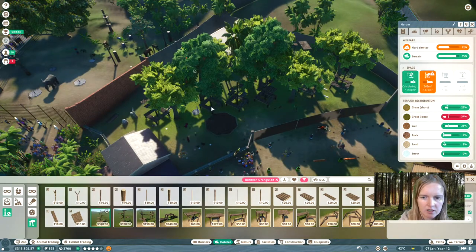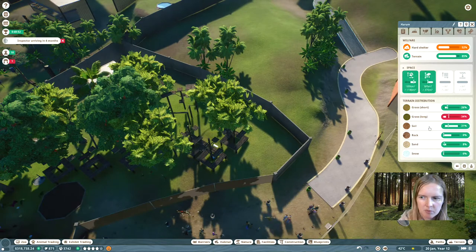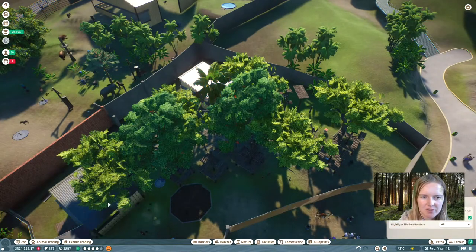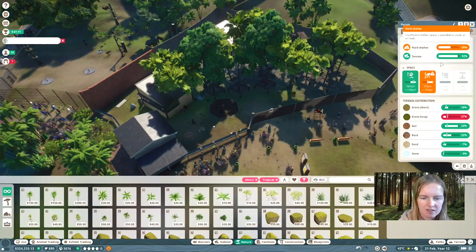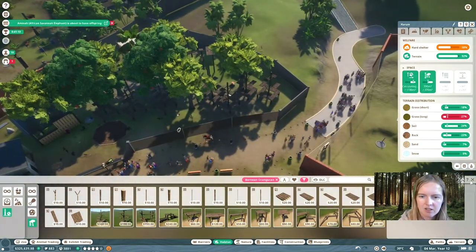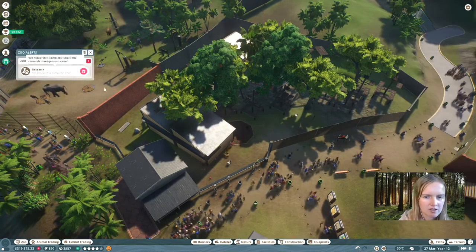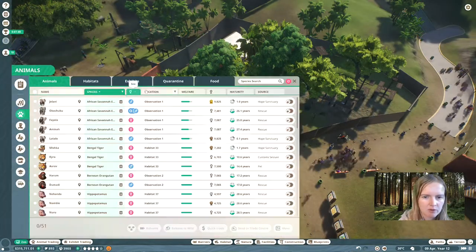Again, it doesn't have to be pretty. Get the terrain right. Get some more shelters in there, and at the same time keep an eye on that climbing area because they just need lots of it. They need more hard shelters. So we're just going to get it like this, and that should be enough for now. The enrichment is still good, so we don't have to pay attention to that anymore for now.